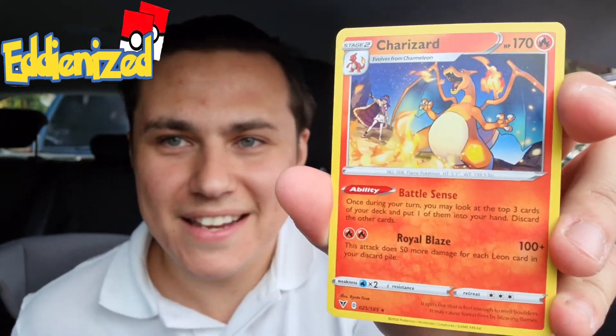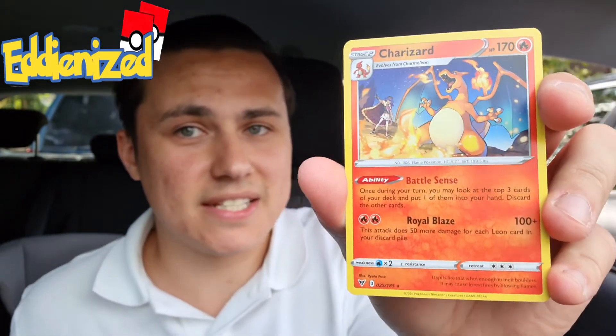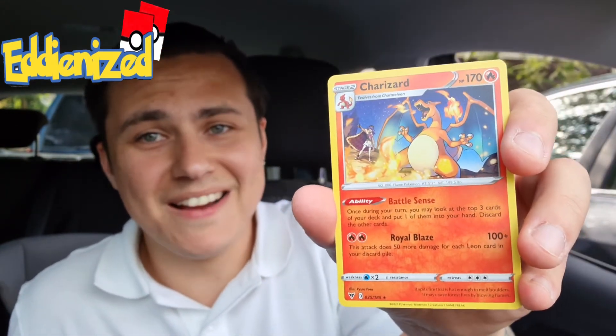We did get the Charizard — just because he is in the set. He isn't the most valuable, but he's in there. It's a regular rare, and a little Leon inside as well. When we're talking about how much I hate on Charizard and then we get this one — let's keep that with the pulls because it was so fun to get that one.